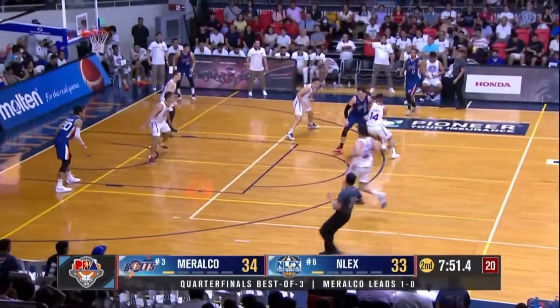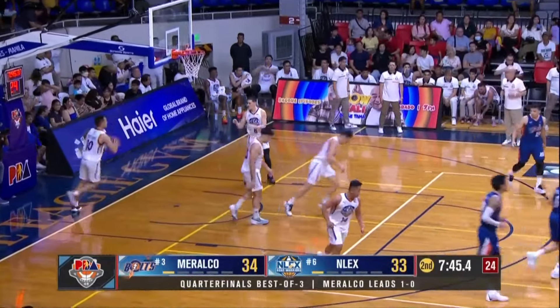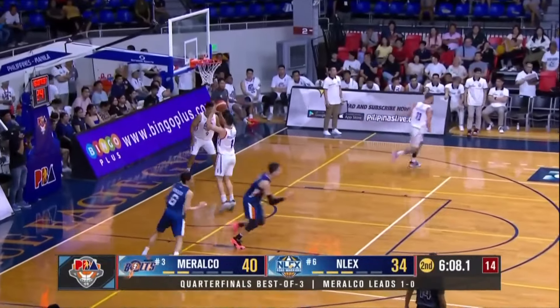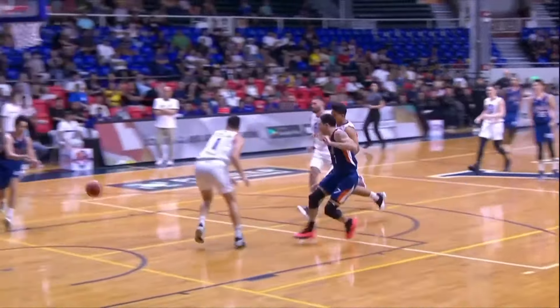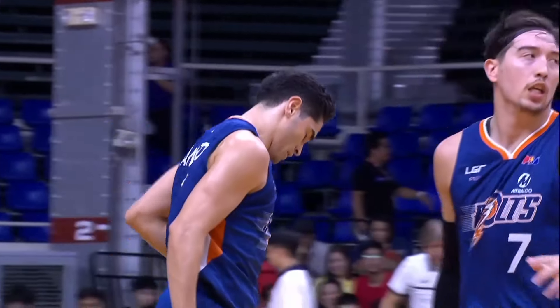Ennex electing to play him off ball. Banquero snaking inside — the floater no good, gets his own miss. Malik C playing free safety, getting the interception, and the ball ends up with Banquero. Two passes and they were able to make that shot — easy layup for Banquero. Perfectly run break there for Meralco; Ennex Road Warriors call the timeout here at the halfway mark of the second.